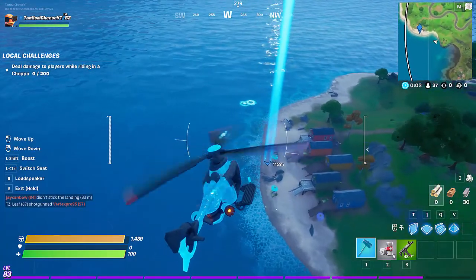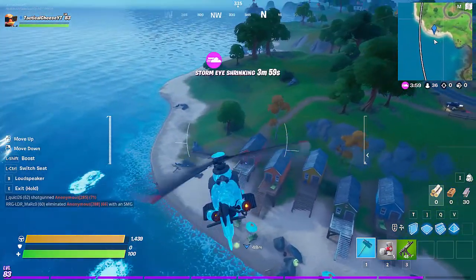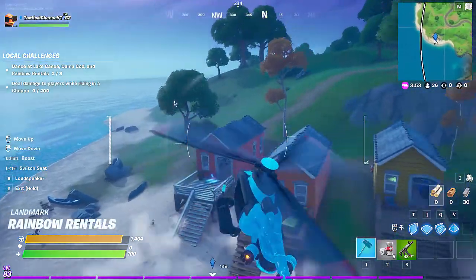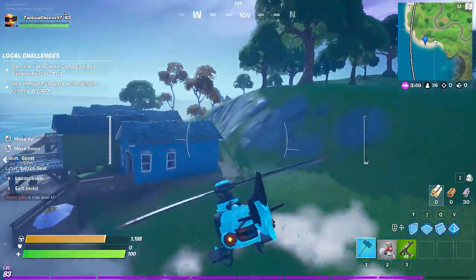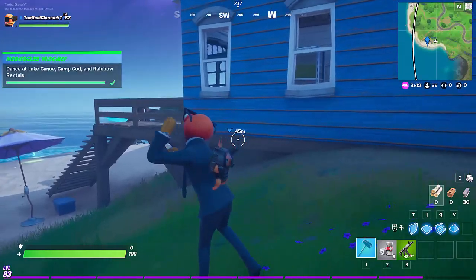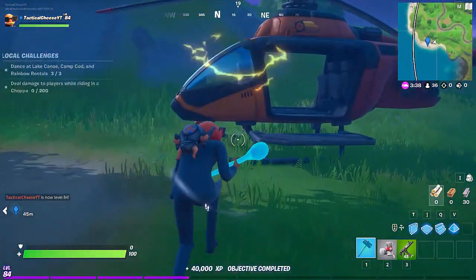Hopefully no one's here. I can see some loot scattered around, but I don't think anyone is actually here with us. So let's just park ourselves up here. Oh, there is someone right there. Even though this guy is here, we're still going to go ahead and complete the challenge and get it out of the way. I'm going to try and kill him with a helicopter, although that's pretty difficult to do. Let's see how that goes.